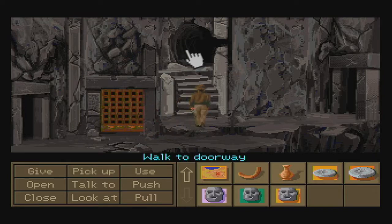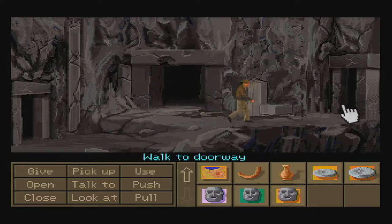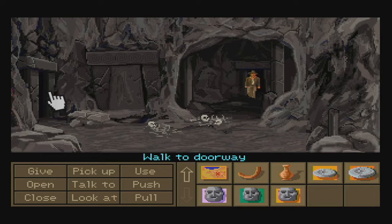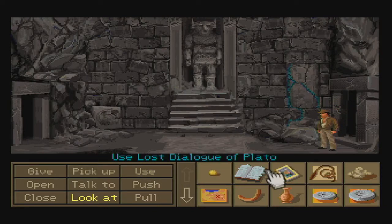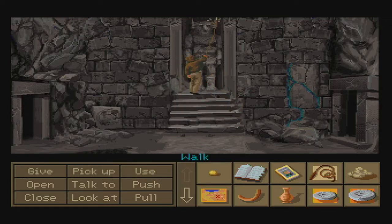We're going to walk up to the doorway, up these steps right over here, and then make it through to the other side. We're going to head through a doorway on the right-hand side, and then through a doorway on the left-hand side, and this is going to take us to a giant room with a statue. When we go into this room, we're going to want to use Indy's Whip on the statue's head to cause it to fall onto a pressure plate below us and send us going downward below the surface.